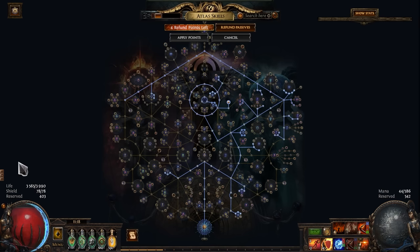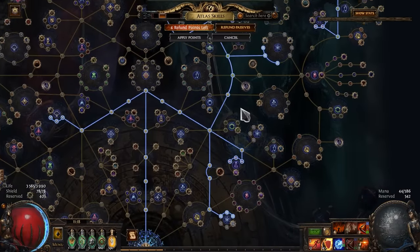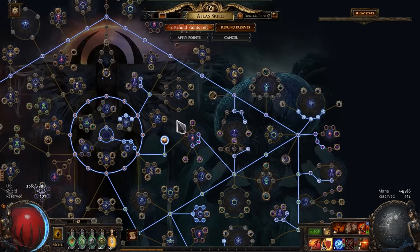As for my atlas strategy, it's pretty standard — wandering path with Legion, Delirium, and a bit of Breach and Harbingers. I also spent some skill points on Expedition because I have so many artifacts left and need currency for rerolls.